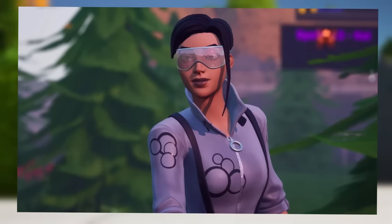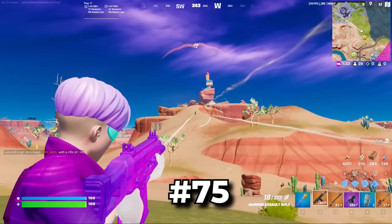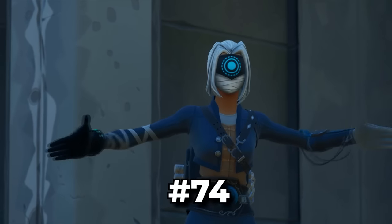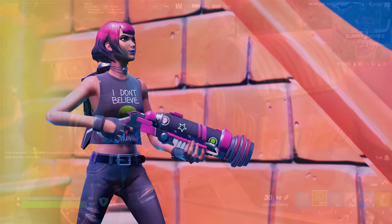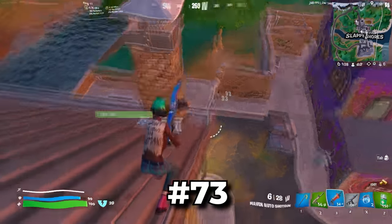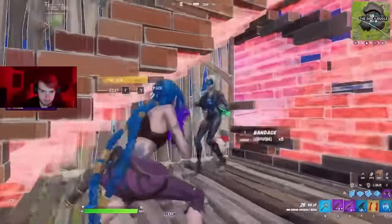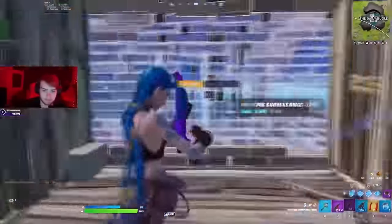Next up we have Echo — this is such a clean skin, but not too many people are really using it in Chapter 4. A lot of people have been using Focus though, and this is actually known as one of the most tryhard controller skins in Fortnite. One Battle Pass skin that I feel like is super underrated today is Sunny. A lot of people absolutely loved this when it was first added, but now that it has been out for such a long time, we hardly see anyone using it. The Arcane Jinx is also in a very similar position — a lot of people absolutely loved it when it first came out, but we don't really see too many people using it anymore, because it is one of the older collab skins in Fortnite.